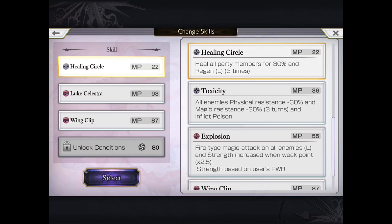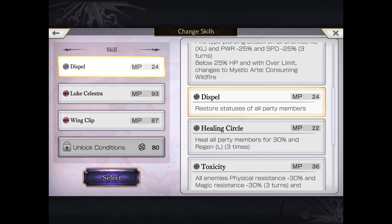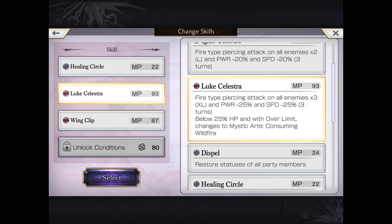In terms of her moveset, she does have a lot of support and healing. She can heal all members for 30% regen L. One move can apply physical and magic resistance down and inflict poison. Keep in mind magic resistance can double up with type resistance, but between the two you can only get 100% maximum. However, it is a new and different debuff that we haven't seen in the game so far. She also has a restore status.